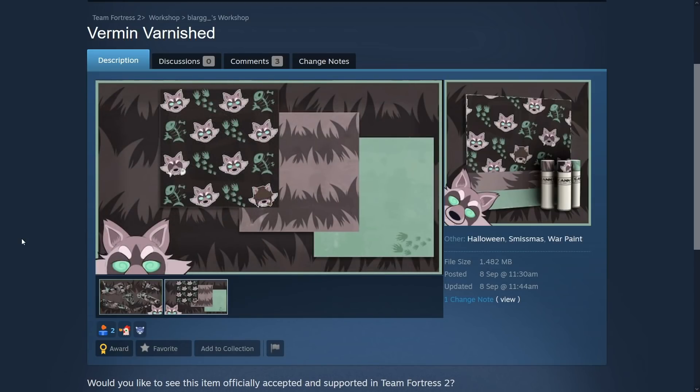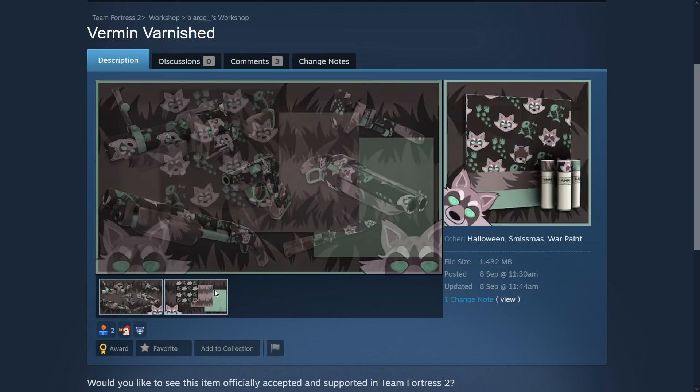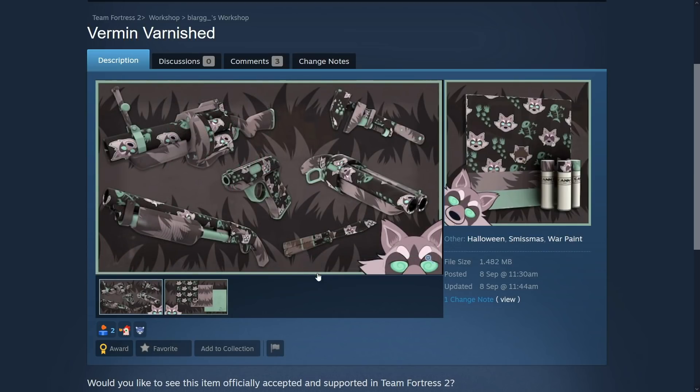Varmint Varnish — that's a great pun name. Varmint as in raccoons, basically a raccoon themed war paint. It's not flashy, actually very close to the grayscale area. Compared to the previous one this is very gray, but it works out well, it looks great, and it's Halloween themed. This is a great war paint.